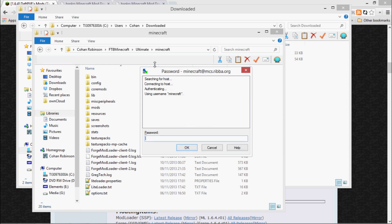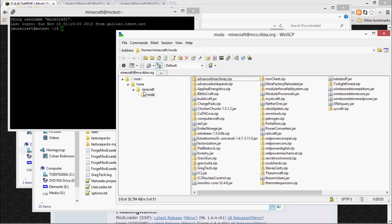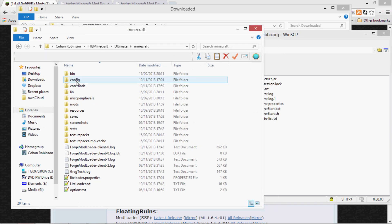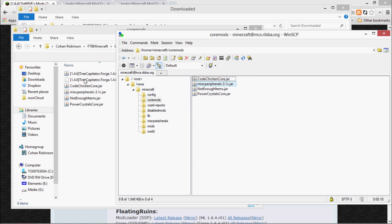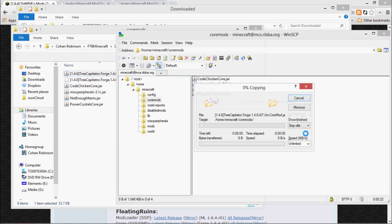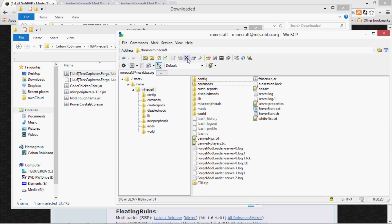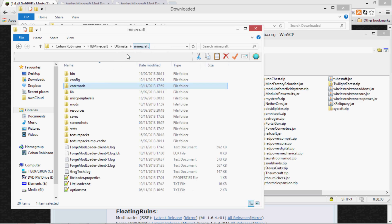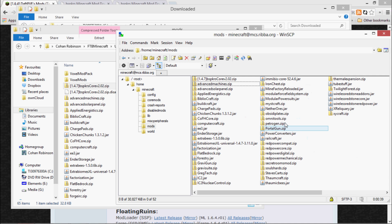You're going to need to log into your server. Once you're in, go into Core Mods and copy that over. Do the same with Mods — go into the Mods folder on your server, go into Mods on your local machine, and copy it across. That should do it all.